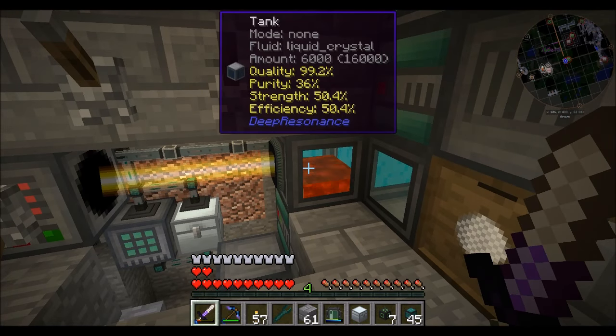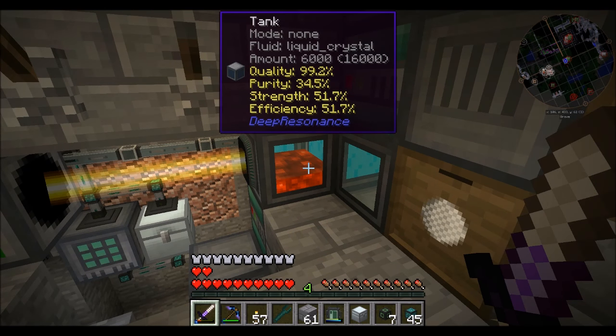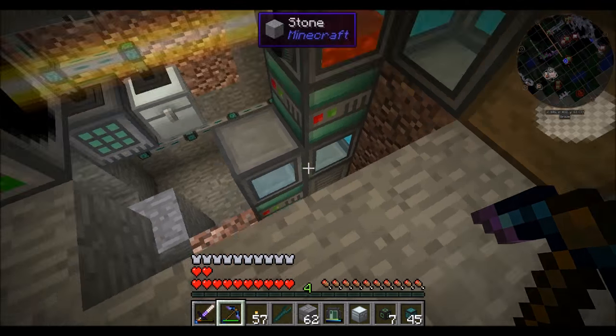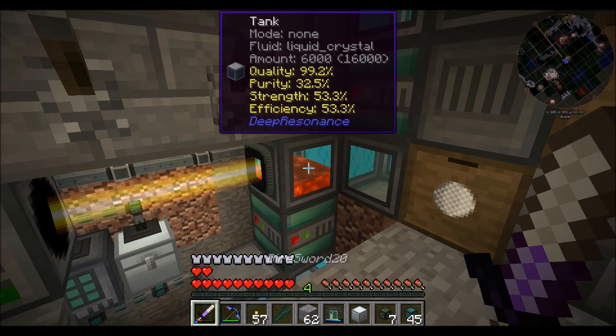Once that hits 70% strength and efficiency, which it should do before the purity runs out, I'm wondering if the quality is going to affect how fast the purity runs down. We're going to test it again with one that I didn't mess up the quality on — that was a few episodes back. Half a percent for about half a percent, so we only have 15 more to go. Purity should be okay — it's going to be close. Quality might be affecting that.